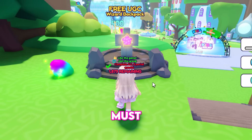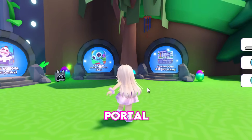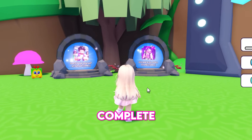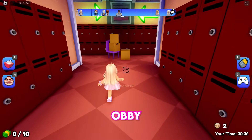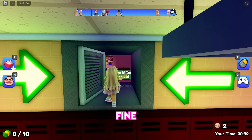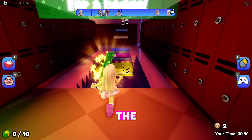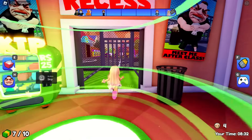Step two: complete all five portal quests. Turn around and you'll find all five portals — each one teleports you to a game, most of which are obbies. Let's start with Escape School Bully. It's an easy obby; just get to the end. There are checkpoints and arrows along the way, and a progress bar at the top of the screen.